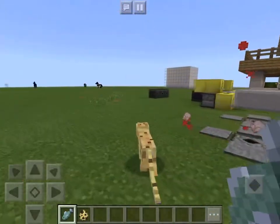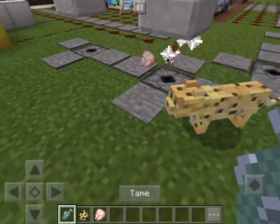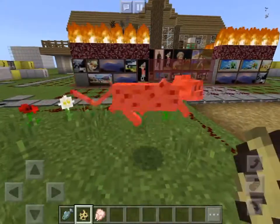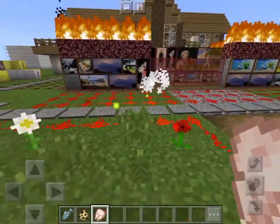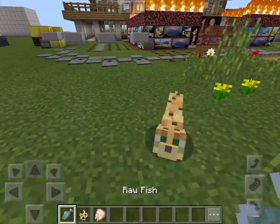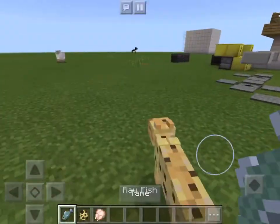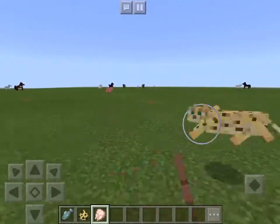You can just spawn some ocelots, tame them, and you will be creeper free. That's where the raw fish comes in. You'll also get some experience orbs if you decide to kill one of these, which you don't really want to do.